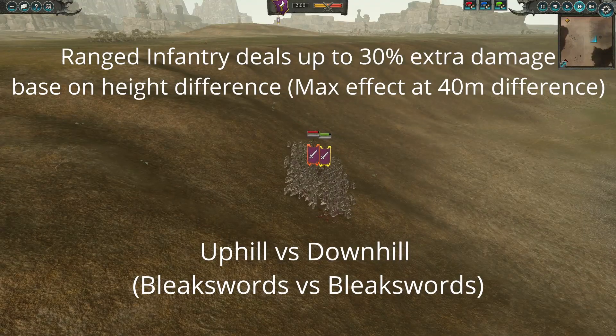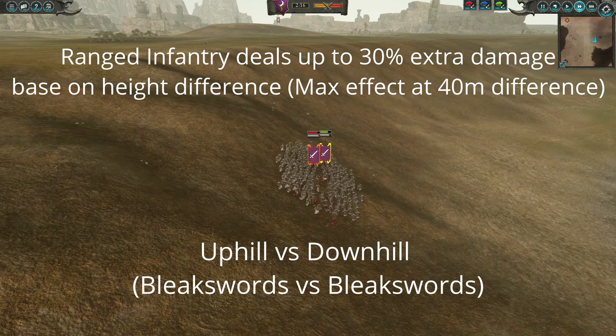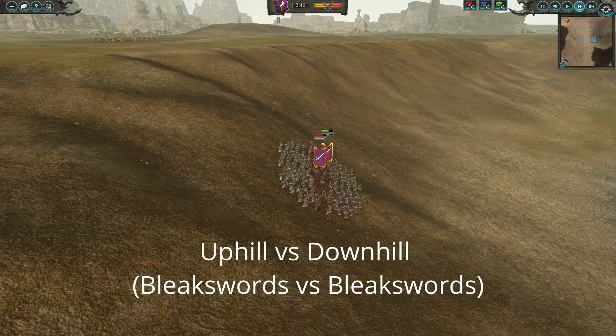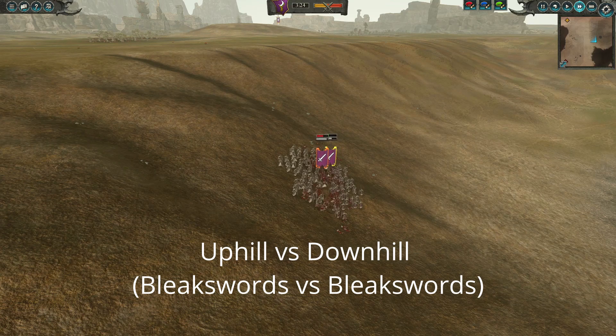Both of these bonuses also work in the opposite way, so an entity gaining 30% more damage attacking downhill is also taking 30% less damage from the target if it attacks back. This is one of the main reasons that having archers on the walls is so powerful, as they deal more damage and take less damage when engaging other ranged units that are down on the ground.